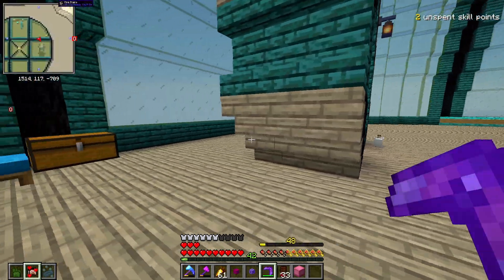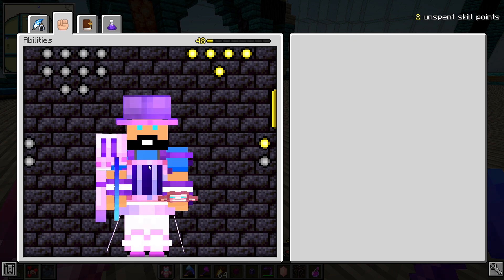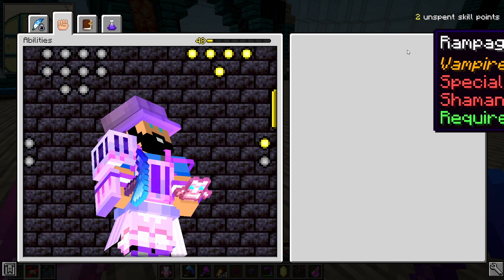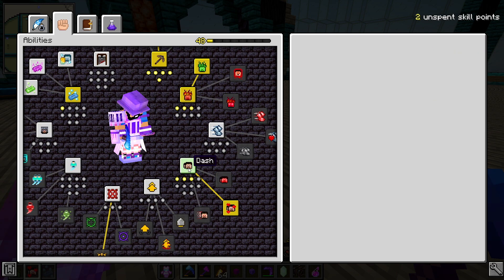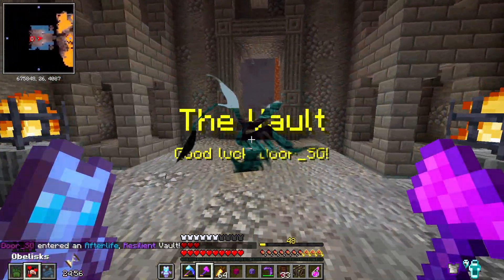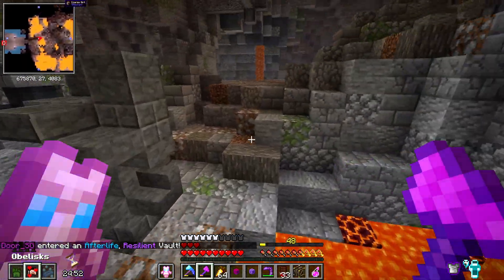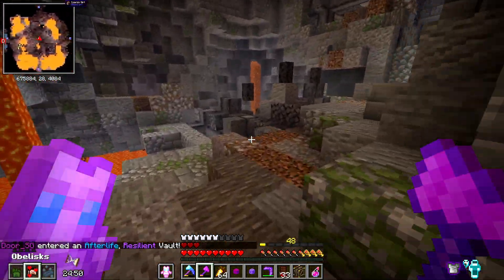I'm going to sort my stuff out and refill, and we're going to run another one. Before we jump into the next vault, we have two skill points to spend — we're dumping those into Dash. With that done, vault number seven only has Resilient. I am in a very good mood; this is going to be very good for us, I hope.